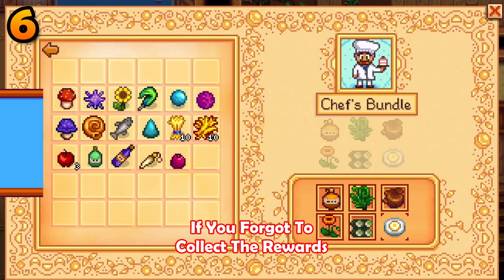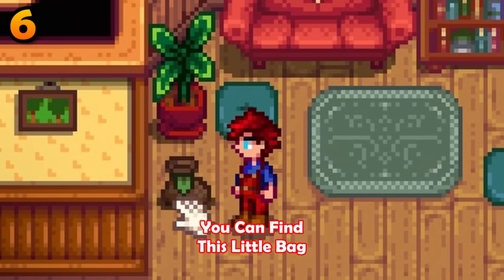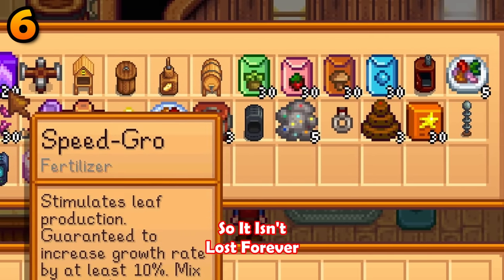If you forgot to collect the rewards at the community center, you can find a little bag with all of the loot so it isn't lost forever.